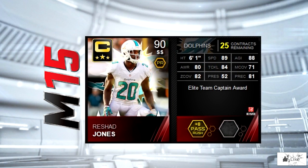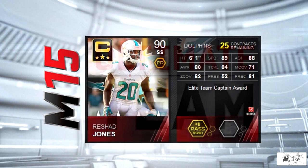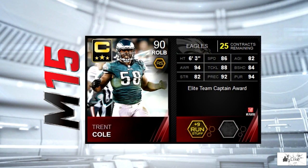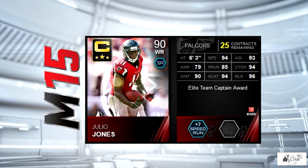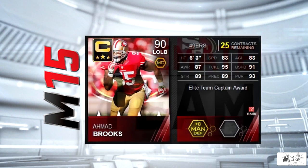We have a safety stepping up for the Miami Dolphins team captain with Rashad Jones, featuring 89 speed and 88 agility. Trent Cole has landed the team captain for the Philadelphia Eagles. He's got 94 awareness and pursuit with 92 play recognition. Next up, the Atlanta Falcons team captain is one of my favorite players — Julio Jones — with 94 speed, 94 catching, 94 spectacular catch, 93 agility, and 96 release.